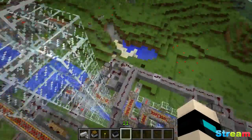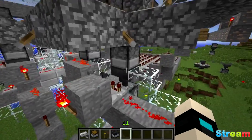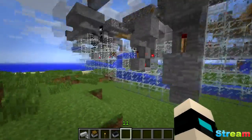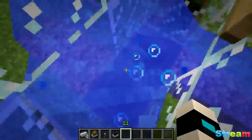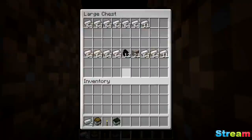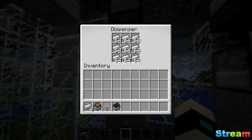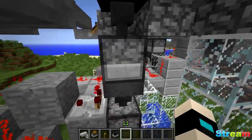Once the iron is cooked, it'll be dispensed — the iron ingots go into this water stream here, and all the iron comes over to this chest via these hoppers. If you come down here you can see all the iron we've got. The system is also problematic because you need a ton of iron ingots to begin with, so as I said, it's not going to be used in survival.